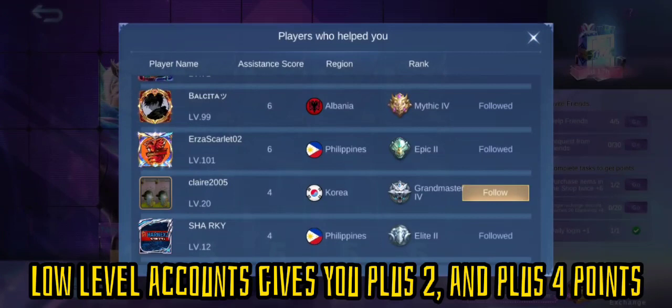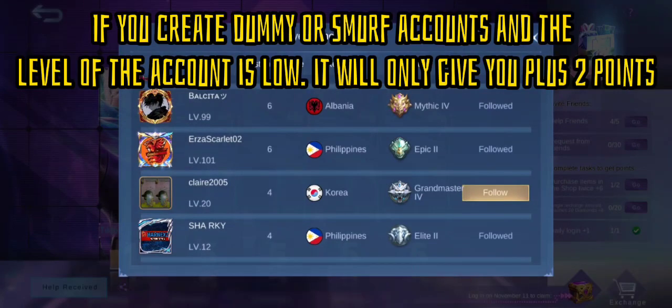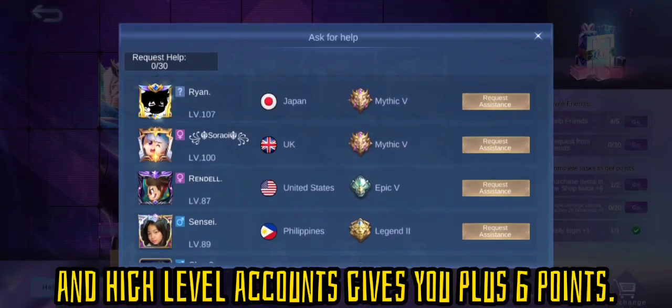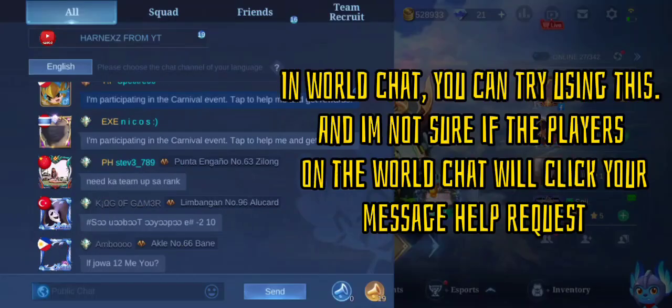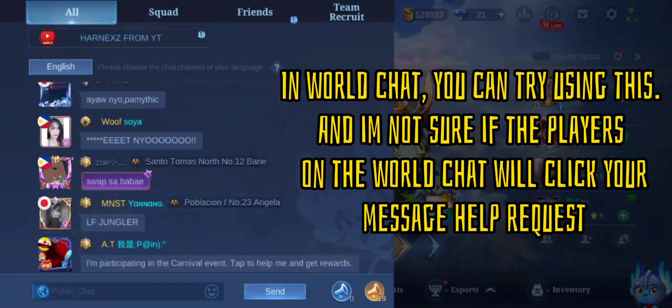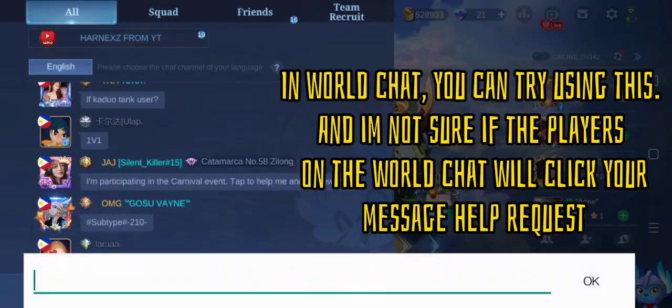Low level accounts give you plus 2 and plus 4 points. If you create dummy or smurf accounts and the level is low, it will only give you plus 2 points. High level accounts give you plus 6 points. In world chat, you can try using it, though I'm not sure if players in world chat will click your help request message.